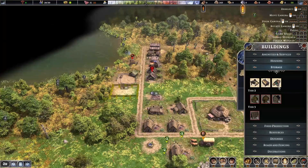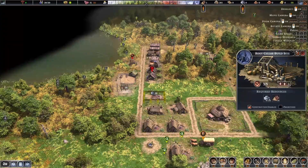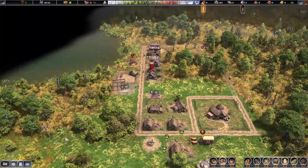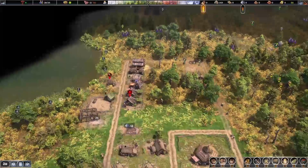The root cellar is going to store food and things that can be kept underground — like greens and herbs. That's going to extend the expiration date, preserve it a little bit.